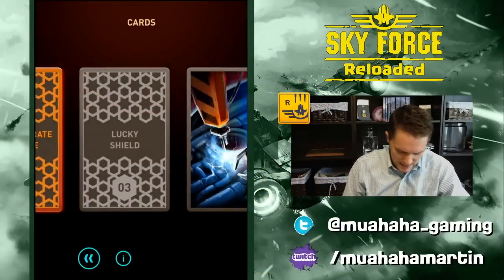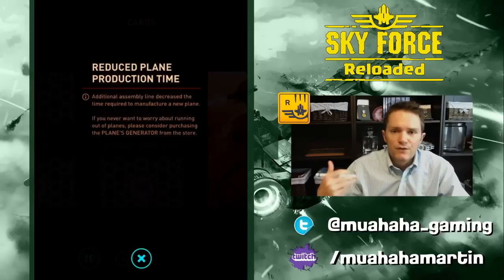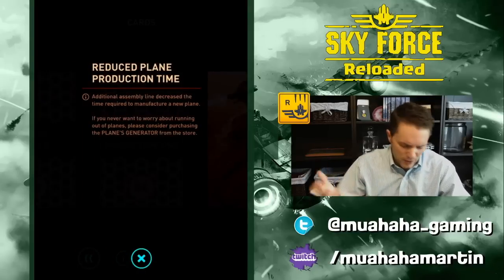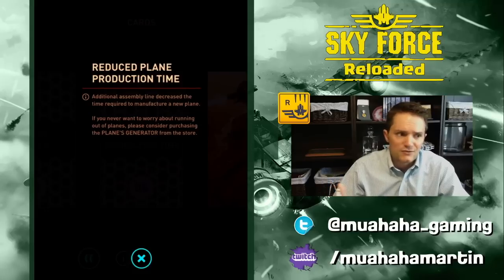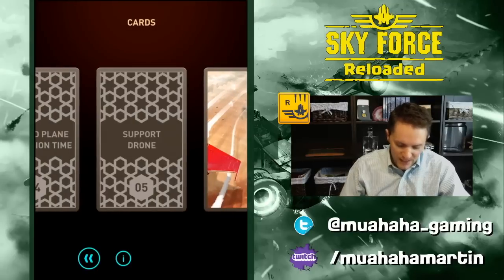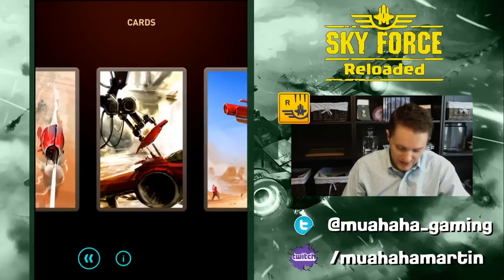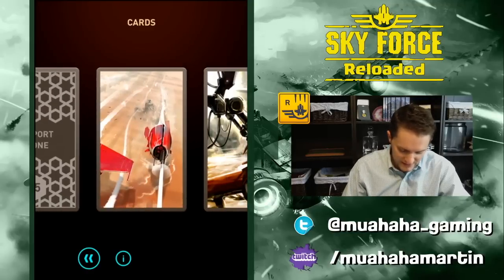Next is Reduced Plane Production Time. Instead of the base time — I think it was around five minutes per plane — this reduces it down to around three minutes or so. It doesn't show exact times, but it just makes planes produced more often so you can keep playing more frequently.